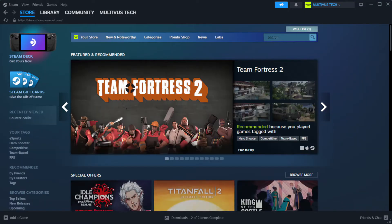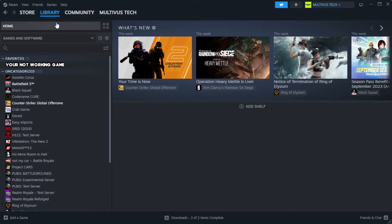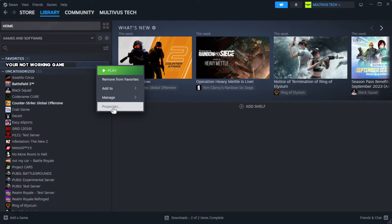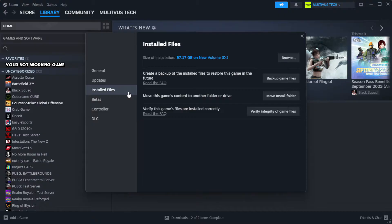Open Steam. Go to the Library. Right-click your not working game and click Properties. Click Local Files. Click Verify Integrity of Game Files.